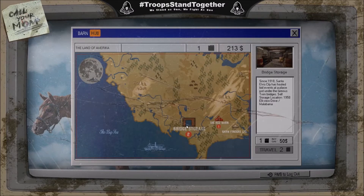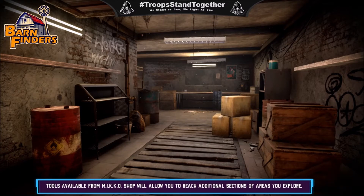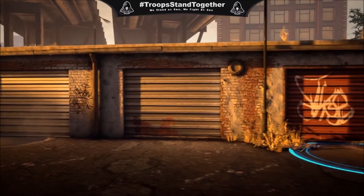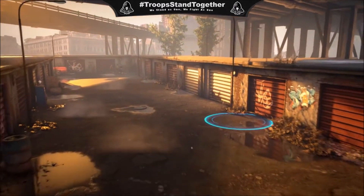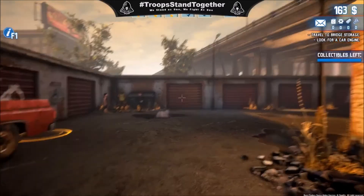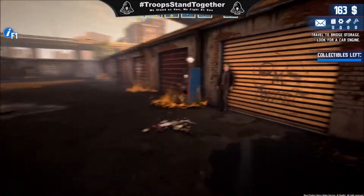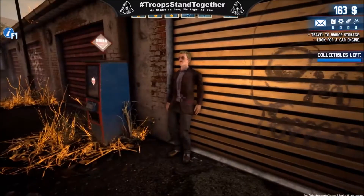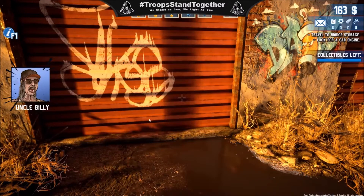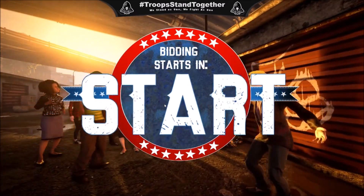We're off to the storage unit — let's go do some auctioning. There's also auction hunts where you go and bid on a unit, which is really cool. It has a Storage Wars kind of feel to it, which I like. So it's not just barns — you actually have two different aspects of the game in one. Uncle Billy is giving me an extra $600 — okay, thank you very much. Let's see how this goes.